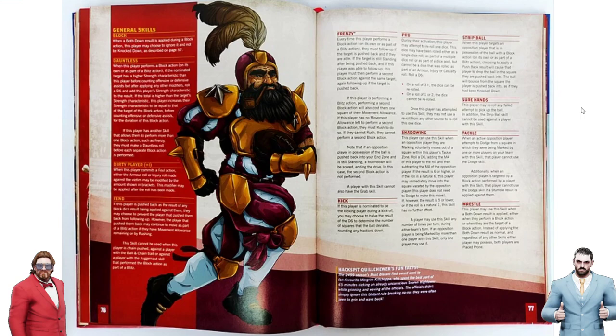Let's walk through the basic skills of Blood Bowl 2020. We'll see some new skills, some changes to some old ones, and some that stayed exactly the same. Block is the first one. These are just not necessarily all of the general skills, but it ends on Wrestle, so it probably is. It starts with Block, exactly the same as it used to be.